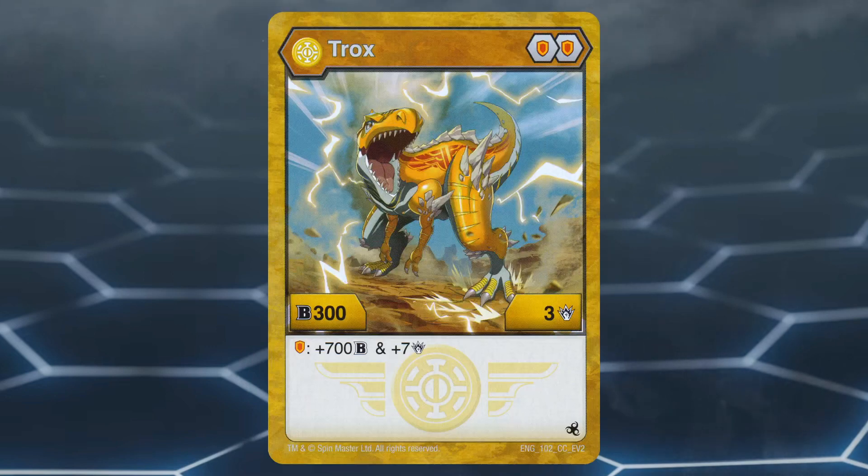Number 2: Aurelis Trox Core. This Bakugan has a poor core lineup of 2 Shields. Shields are not very ideal since they give mid boost in B power and low boost in damage. That being said, Aurelis Trox makes use of these cores fairly well. Aurelis Trox has a stat line of 300 B power and 3 damage, as well as the effect of gaining 700 B power and 7 damage when on a shield core, which is great, since when on a shield core, Aurelis Trox will reach the minimum 10 damage we want for a highest damage wins play.